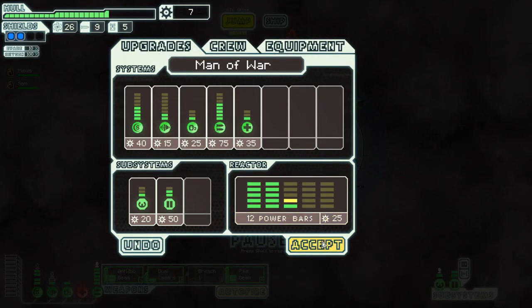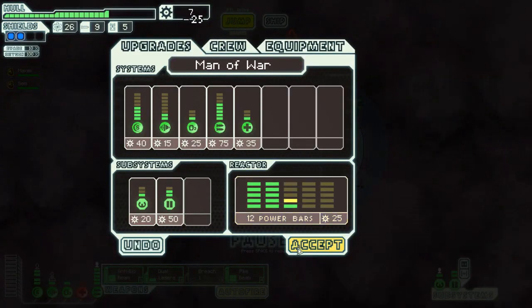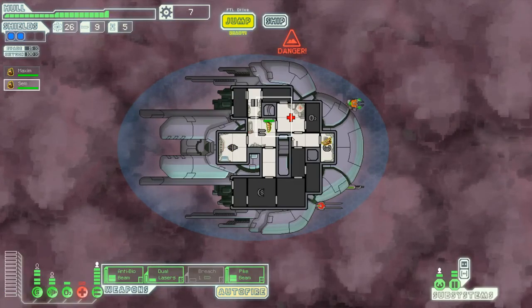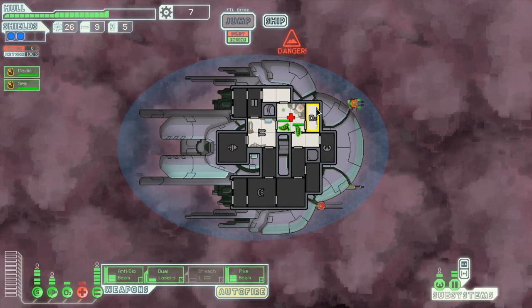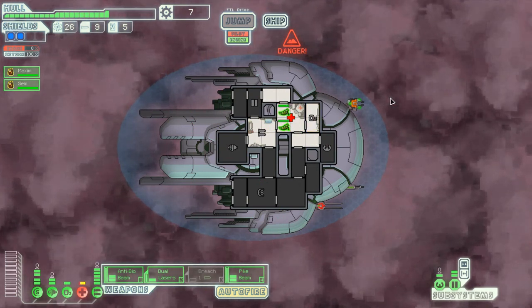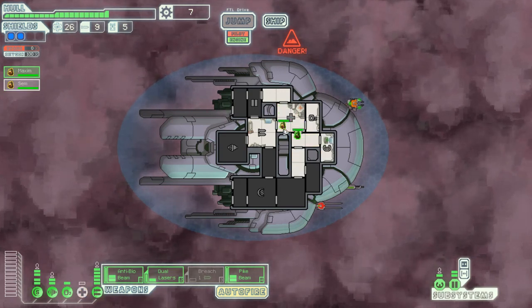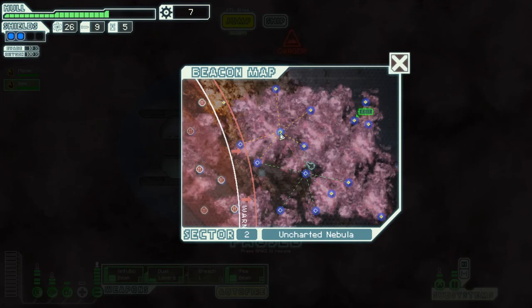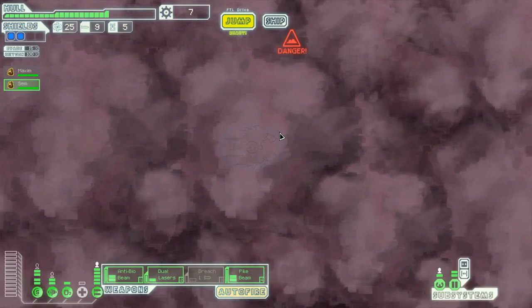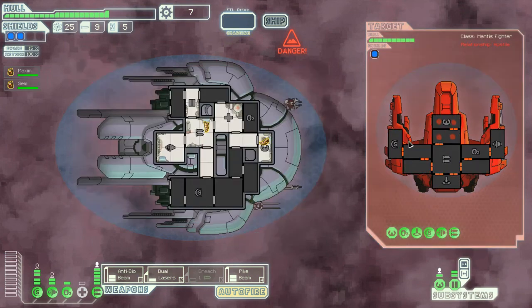Let's look and see where we're going. Let's buy a power and go fix our med bay. I really need another crew member as well — I'm starting to really feel the pinch. Open fire.